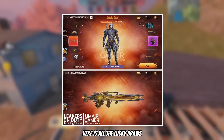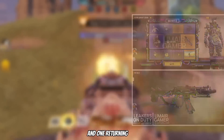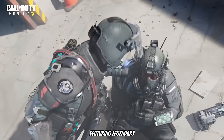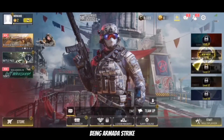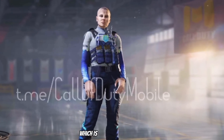Here are all the lucky draws, consisting of four new draws and one returning one, which is the Clean House draw featuring legendary Captain Price. Here is the new lobby background where we can see the new map, Armada Strike. Here is our first look at the new clan store character, which is just another version of Iskra.